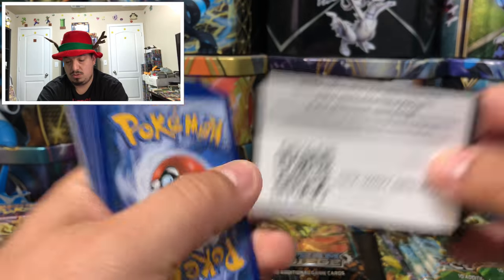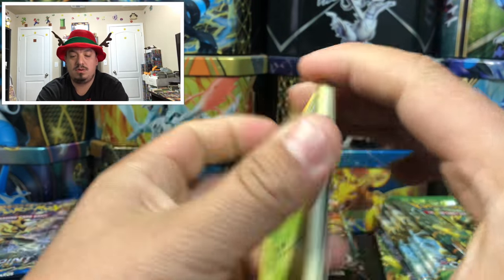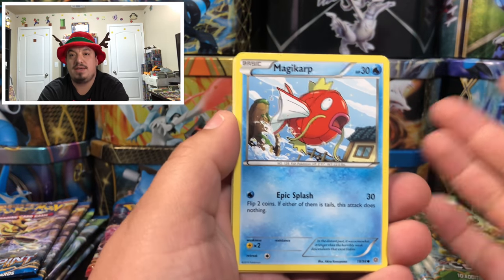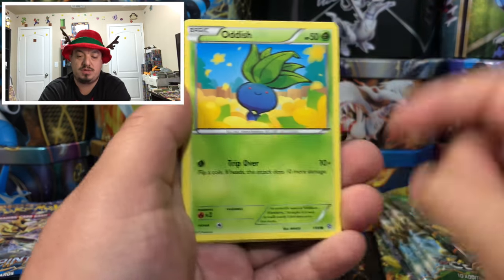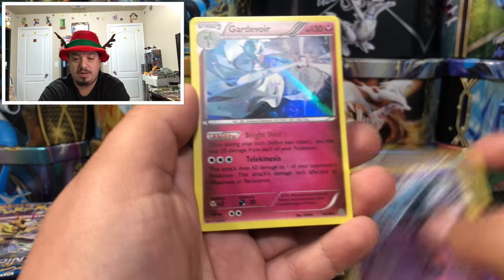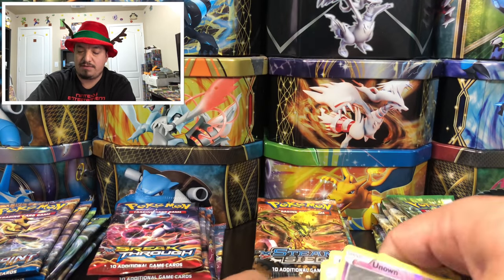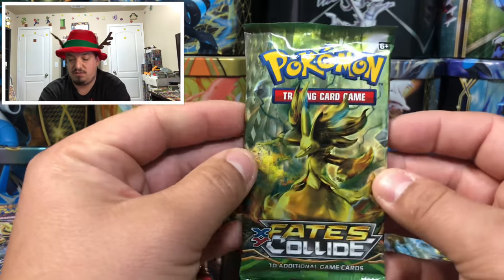Ancient Origins — Magikarp! Bring us good luck in this Christmas special! We have Meowth, Magikarp, Unknown, and a Gardevoir — rare holographic card. Another rare holographic card. Onto Fates Collide.